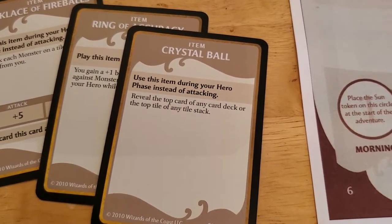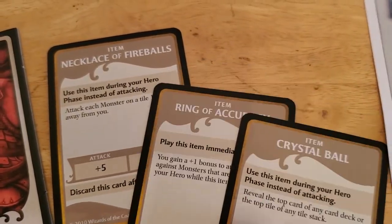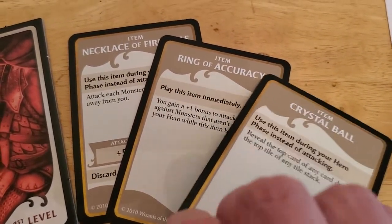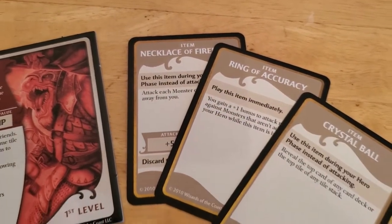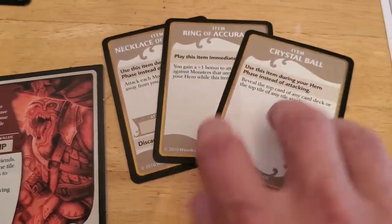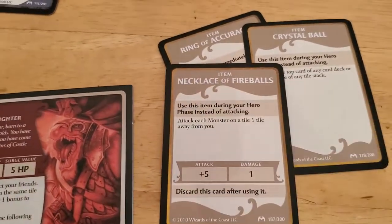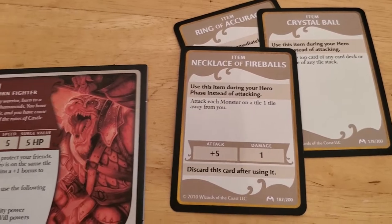We can always use this instead of attacking, so we're never gonna do that. Flagging plus one for heroes that aren't adjacent — we're probably never gonna have that be of any use. Maybe Necklace of Fire — attack each. Yeah, that's not currently any good.